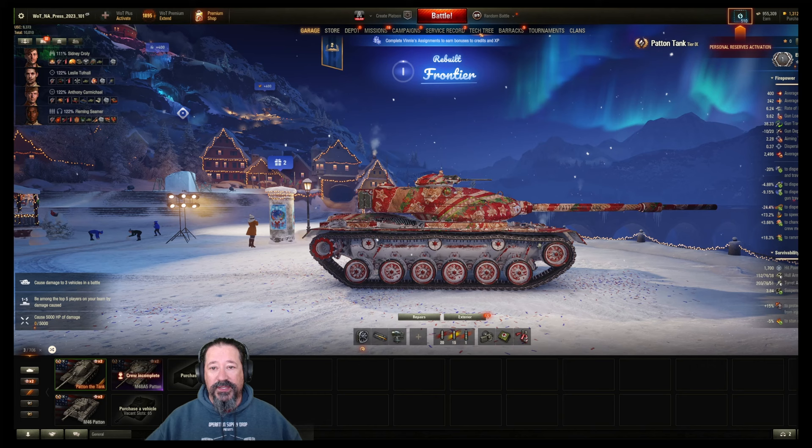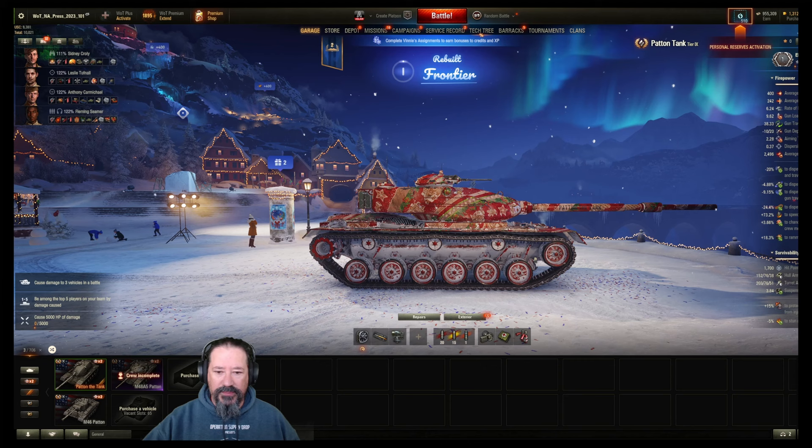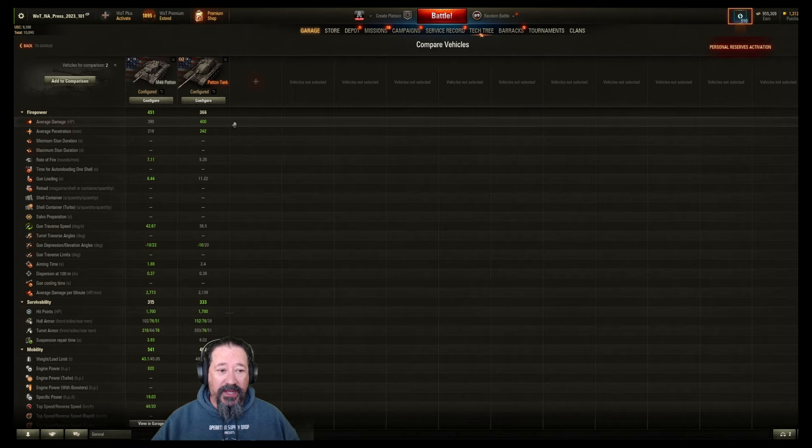Normally I don't run through stats, but being that it is a tier 9 medium tank, kind of along the line of the Patent, I did do a little bit of perusing. On paper, this thing's kind of crap. The only redeeming quality is the gun when you compare it against the M46 Patent. This one does have a different turret, and it uses the 120mm gun.